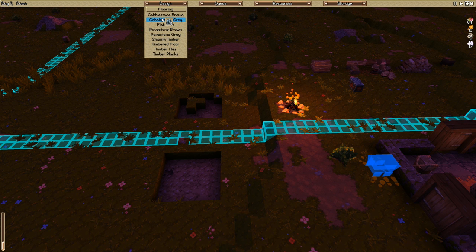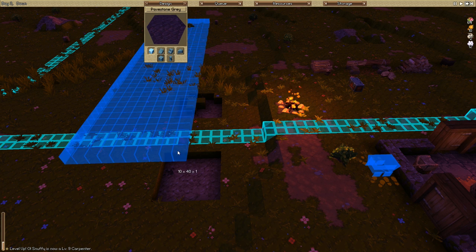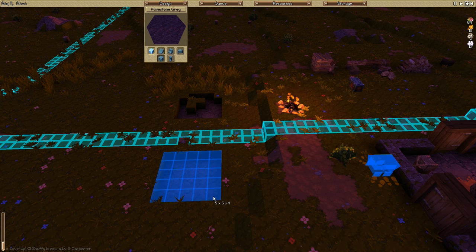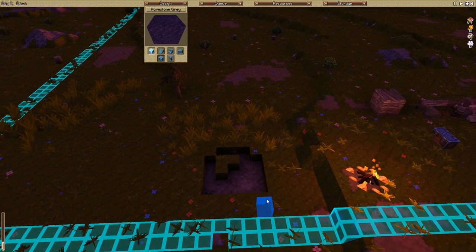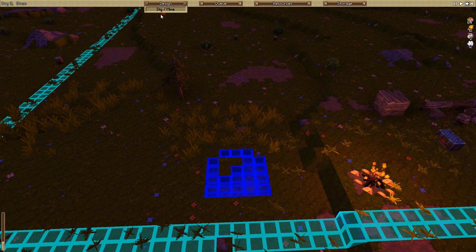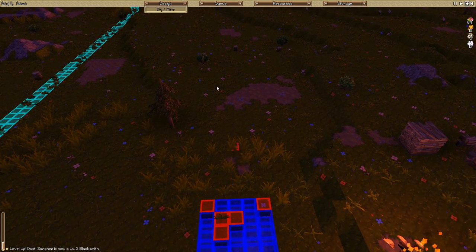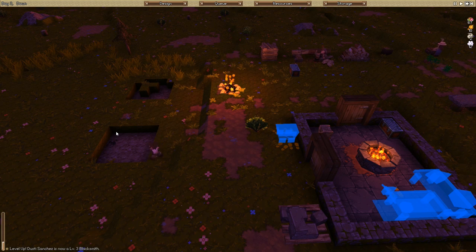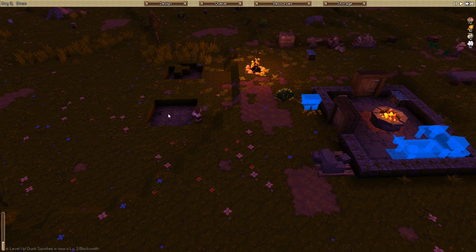First things first, I want these to be kind of like... okay, there's pavestone brown. This one looks kind of cool. Oh heck, what have I done? Let's put it right here. And right here — I'm not sure why my boy has decided not to dig those out. These are the barracks.